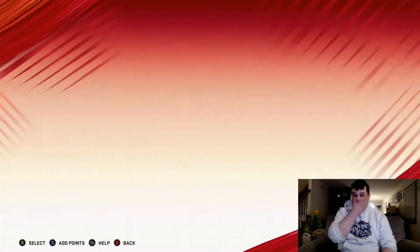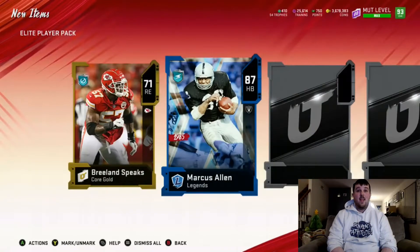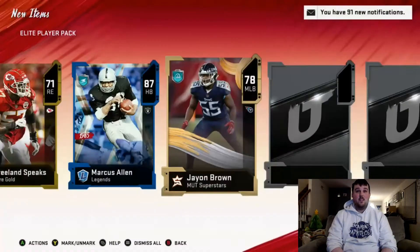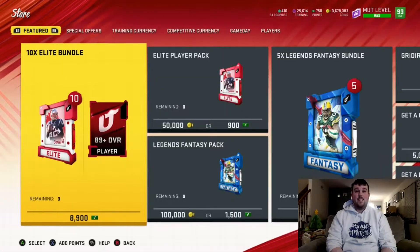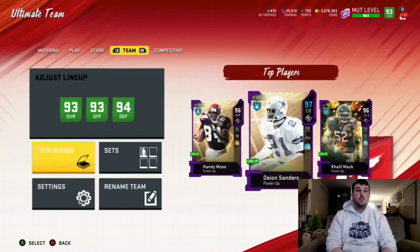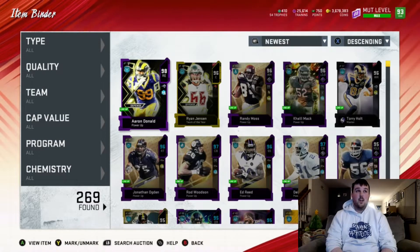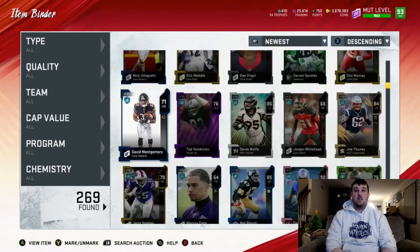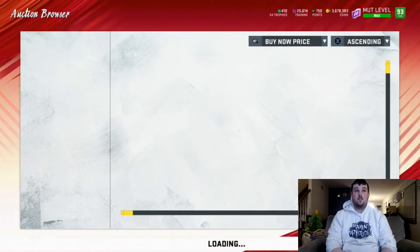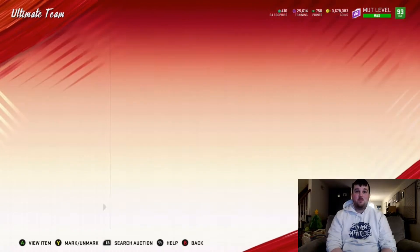Final elite player pack — so far these packs haven't been terrible. I don't know if we made our coins back but we're definitely going to get close to at least breaking even. Big X animation: 87 Marcus Allen. It's not a double elite but we get another elite card — not bad. We got a Snacks Harrison, I'm kind of curious to see how much he's going for. If he's over 100k I'd be pretty pumped, but I doubt it. Snacks — 75k — pays for a pack and a half, so we'll take what we can get.